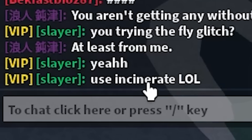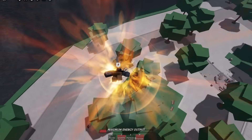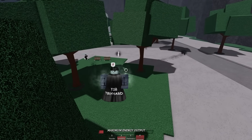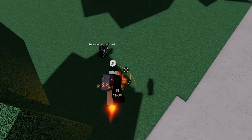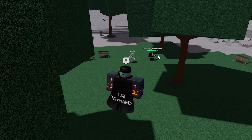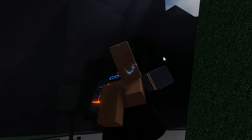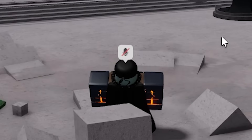People are saying stuff in chat - they said 'use Incinerate lol, you're trying to fly glitch.' They know what I'm doing! Speed Blitz Dropkick - now I'm flying in midair again. Oh no, I'm stuck in midair again. Don't look at me, nobody sees me up here. Now I'm stuck on the ground.